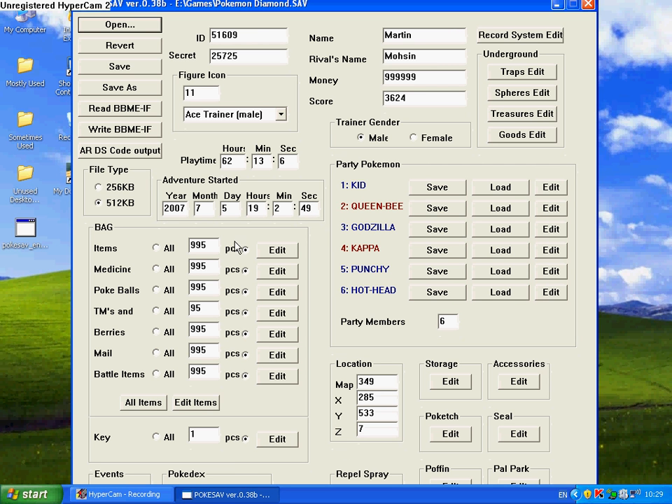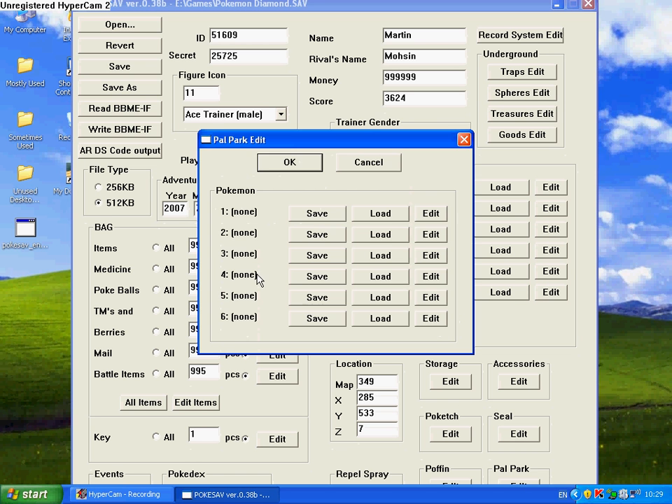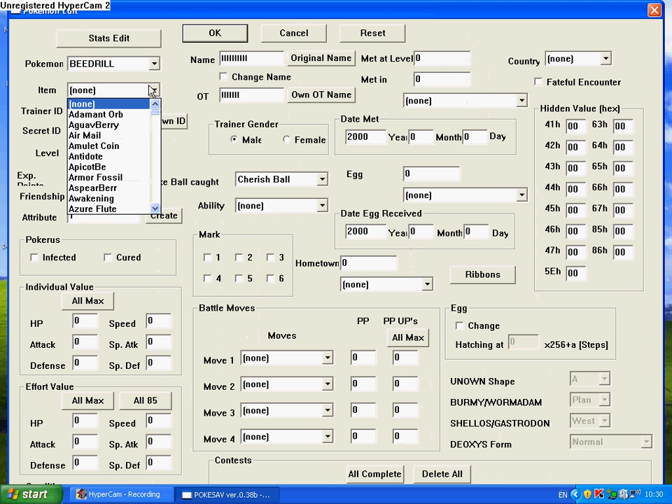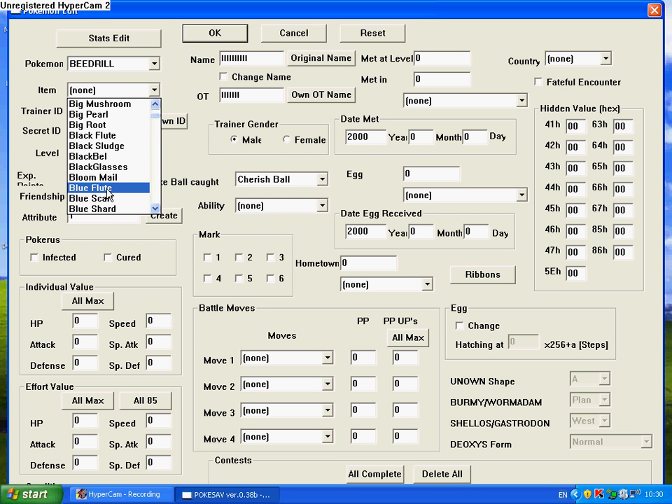Now I don't want to edit any of my Pokemon in my team, so I'm going to show you what I'd normally do — because I like this team, it's quite a good one. I'd go to Power Park, go to Edit, and choose whatever Pokemon you want. For this example, let's use Beedrill. For Item, you can give it whatever you want — Blue Flute, for example. Trainer ID and Secret ID generally help if you want to change the name later in the game so it'll be detected as your own.